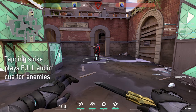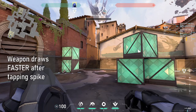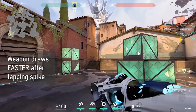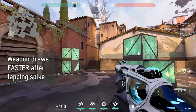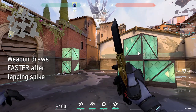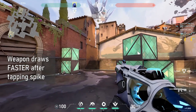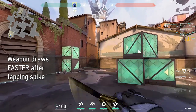Tap faking the plant or defuse plays the entire audio cue, and letting go allows you to draw your previous weapon faster than a regular weapon draw should take. Turning on 'Don't Auto Equip Melee' in the settings will ensure that you never waste this increased weapon draw speed on your knife. Alternatively, you can tap the weapon key before or during the defuse to ensure that you draw the weapon you want when you let go.